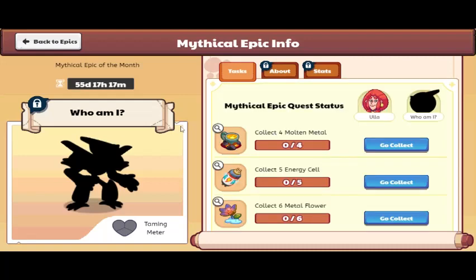Hey guys, it's the Prodigy Diamondman here. In today's video we're going to be obtaining Starblast, the newest mythical epic of the month, Mythical Big Hex.